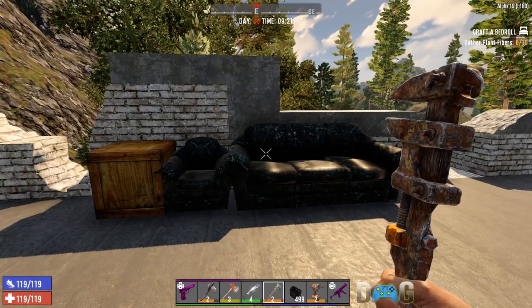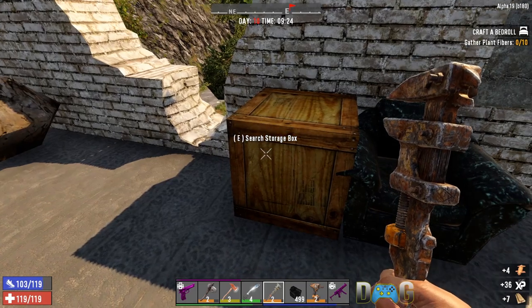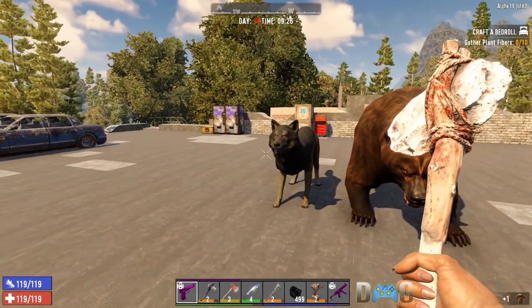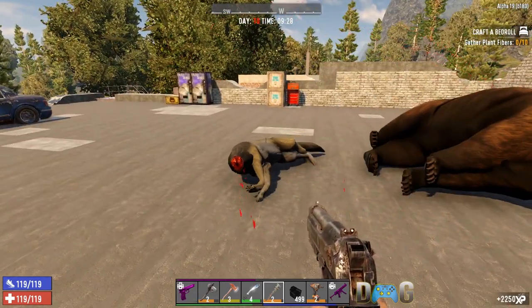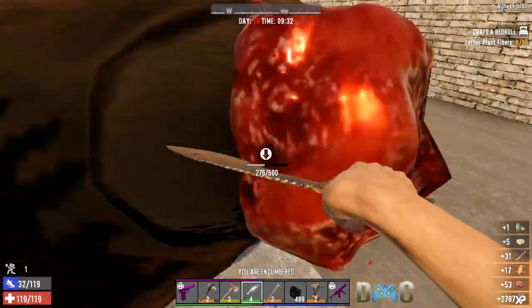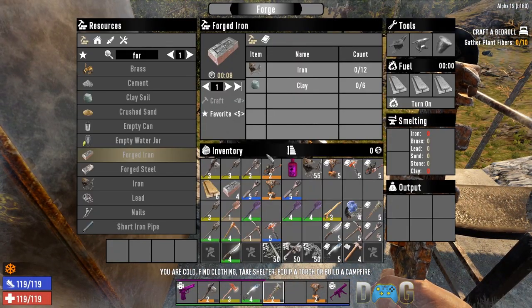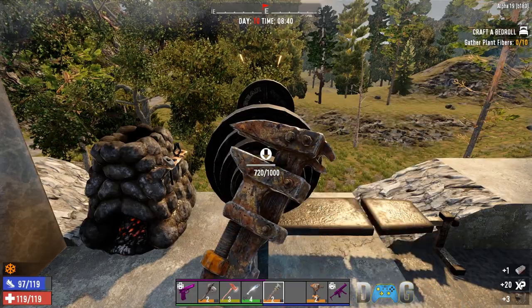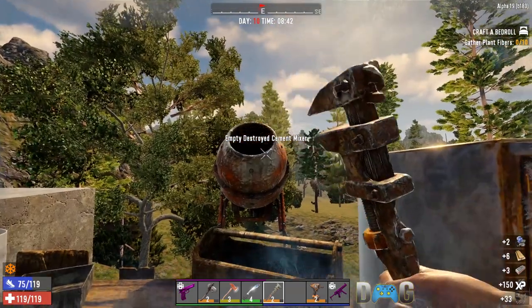The mostly non-lethal way to collect leather is to go into POIs and collect it in the form of couches, leather chairs, and certain clothing will also scrap to leather. But really your best source of leather is going to be animals — the bigger the animal, the more leather you'll get. Your best source of forged iron is going to be making it yourself in a forge with 12 iron and 6 clay, but you can also find it in places like weight benches, safes, workbenches, and destroyed cement mixers.